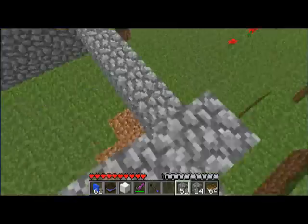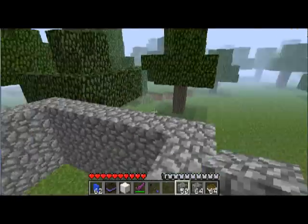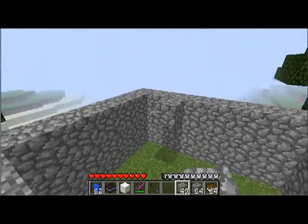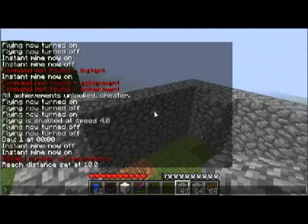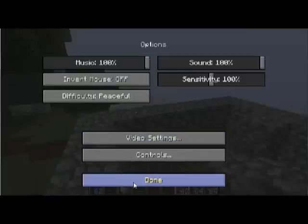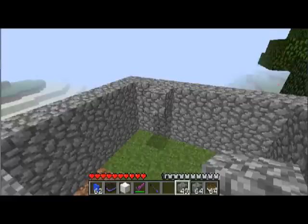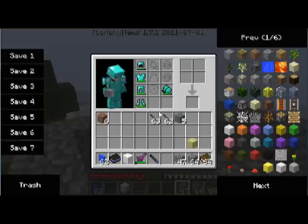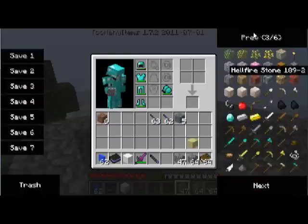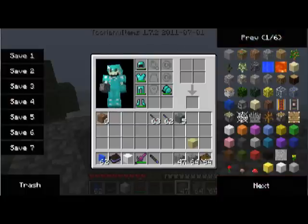We're in the clouds, and if you fall off a cloud, you go back to this world. I have single-player commands. I think I can show them to you. And I also have Too Many Items, so I can just get any item I want. And these are the Aether items. So let's try this thing out.